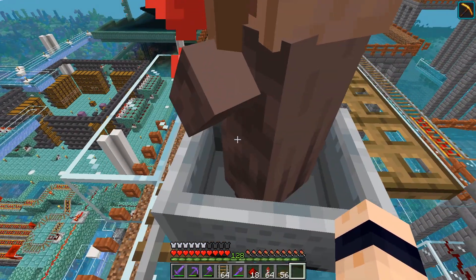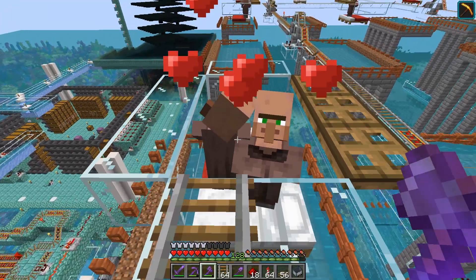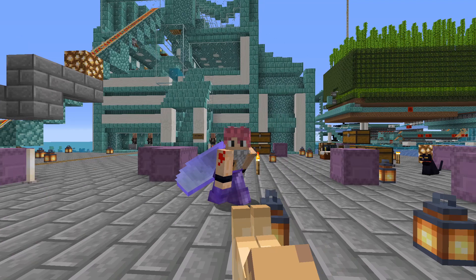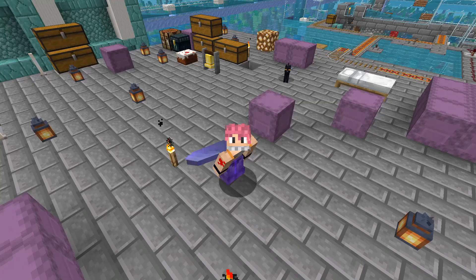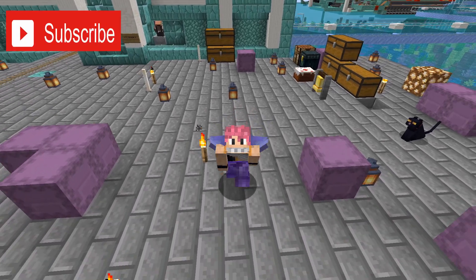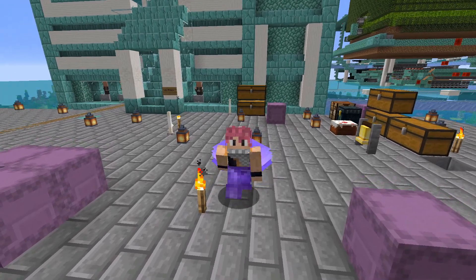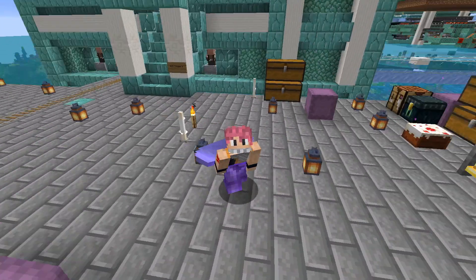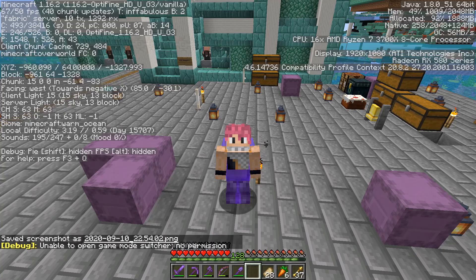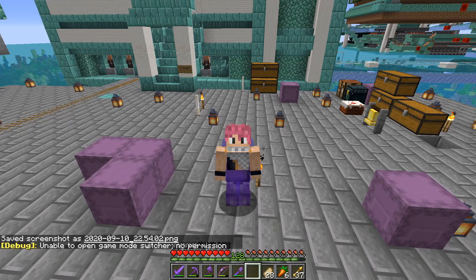Hello and welcome back to another episode of Unorthodox. This is episode 61, getting very close to episode 64 now, which is awesome. Today we are starting off next to our villager trading hall because we have finally upgraded to 1.16.2.